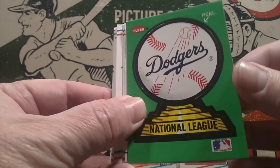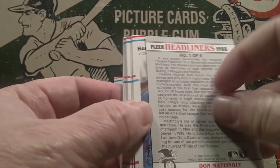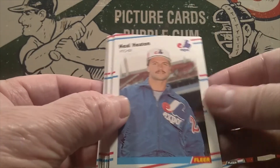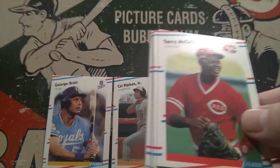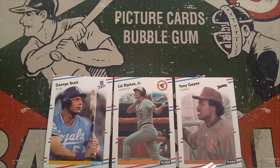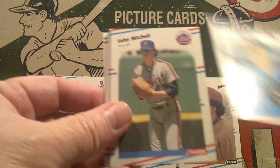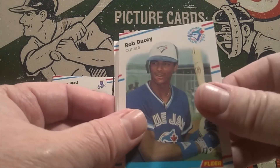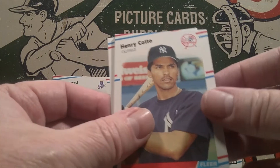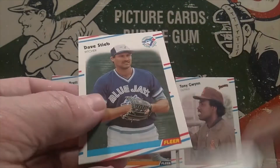A Dodger sticker. Here's our headliner — Don Mattingly, number one of six. I like Don Mattingly. Neil Heaton. There's another Hall of Famer — George Brett. So we've got three Hall of Famers on our board now. Terry McGriff, Bobby Witt, John Mitchell, Doug DeCinces, Milt Thompson, Rob Ducey, Chuck Crim, Henry Cotto, Gary Gaetti. There's a checklist. And Dave Stieb.